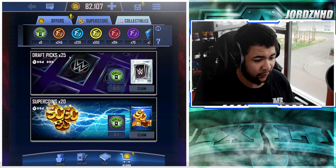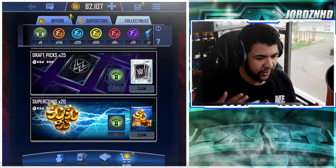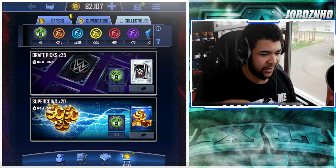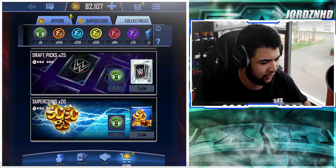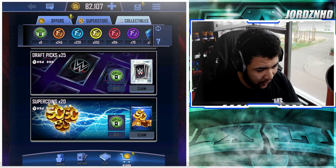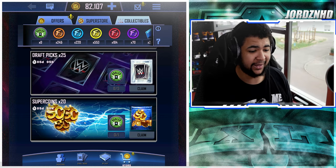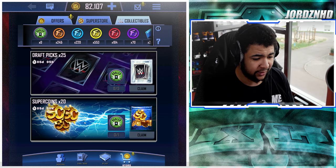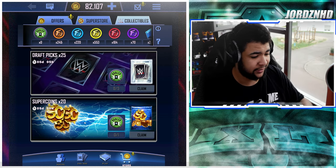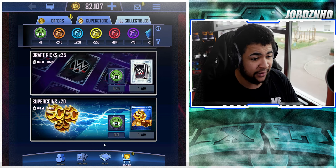These collectible promos are really really good when they have these sort of rewards in the collectible store. I know a lot of you guys, when you see me doing videos on PLE cards or see other people have them, you're questioning how they got all these super coins to afford them. This is one of the ways — literally just farming the collectibles you can get on the draft board and converting them into super coins. It's so easy to do and takes no time whatsoever.